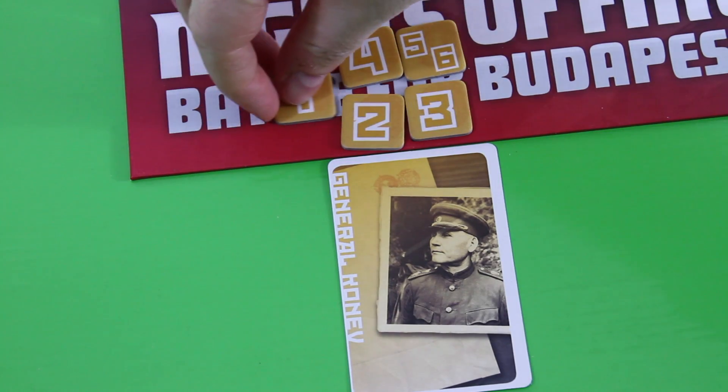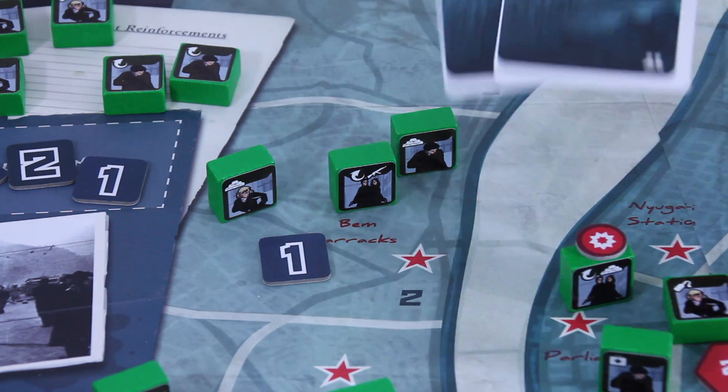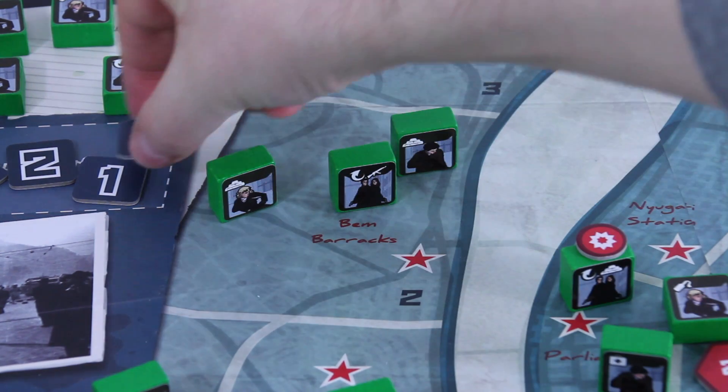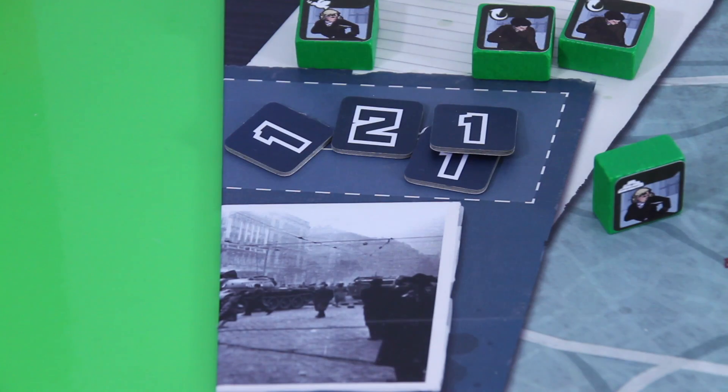I'm really curious what's behind that last Konev card. Since I don't know, I don't want to ambush any units because they can get rallied and flip back right away. So I'll rescue this civilian instead — spending three points again, six minus three — moving this guy off to the Austrian border. In total we now have five points in that box, which is not bad. But right now only one rescue unit is left.